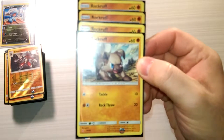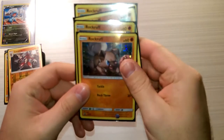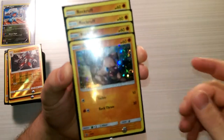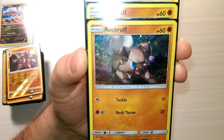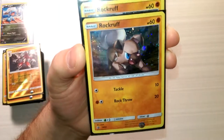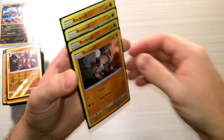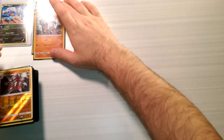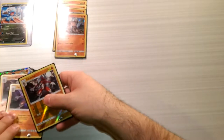Like any Lycanroc-themed deck, you're going to start with four Rockruffs. I'm opting for the promo one because I just have so many of them, but what most people will use — and what works best — is the Rockruff from the Guardians Rising set. I just love the holo pattern on this Rockruff. These are difficult to get but I ended up getting four, actually about eight of them, so they're the easiest ones for me to find. That's why I'm choosing this Rockruff over the other one.